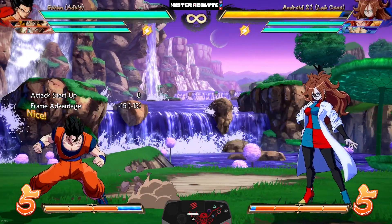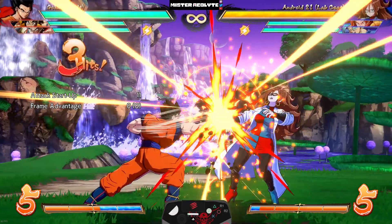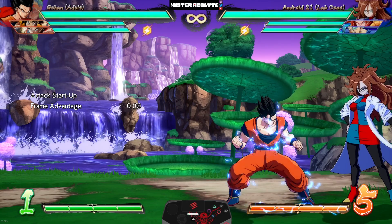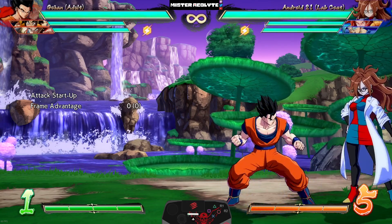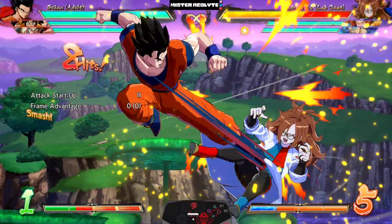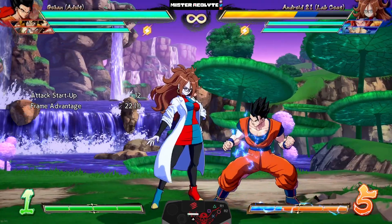They also buffed his Machine Gun Punch — it now comes out faster at a whopping eight frames and travels further. Lastly, they buffed his level one mostly so you can combo into level three in Limit Break, but it also means you get a slightly better opportunity when the opponent tries to tech forward — they're much much lower to the ground, so it's going to be a little bit harder to escape Adult Gohan in the corner.